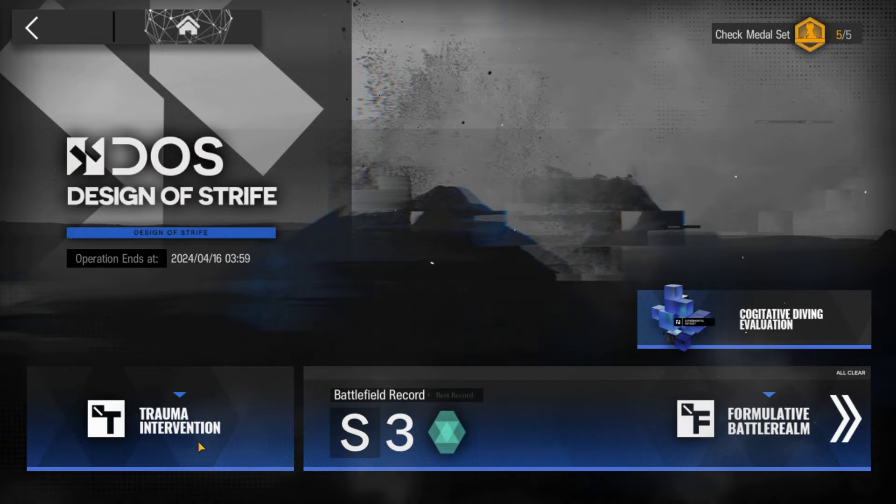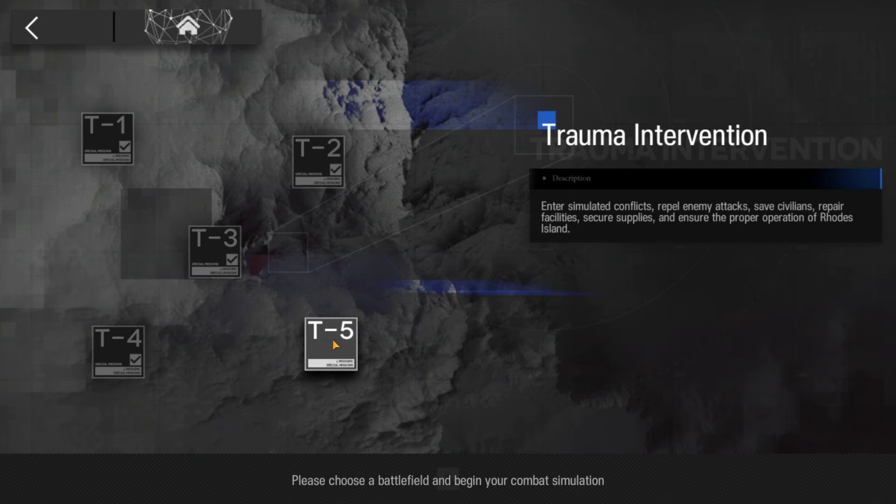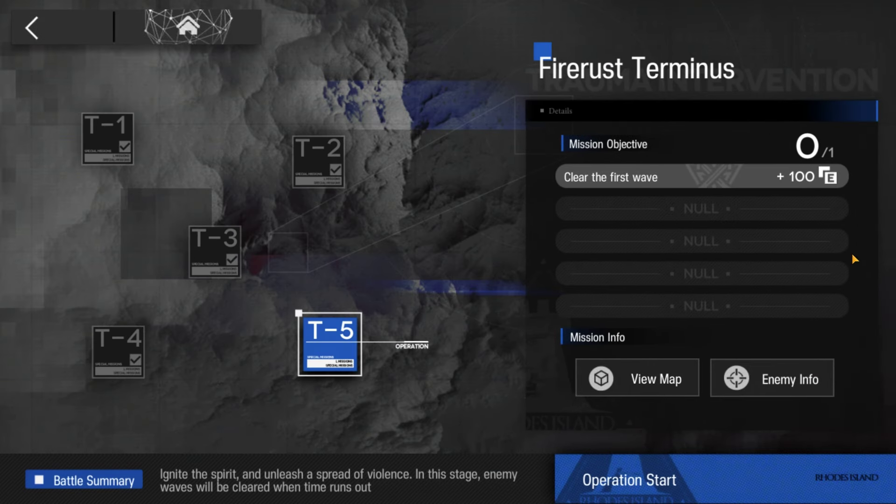Welcome to my video. This is Echo Jin, presenting the Braindead series. The mission for today is Design of Strife, T5.